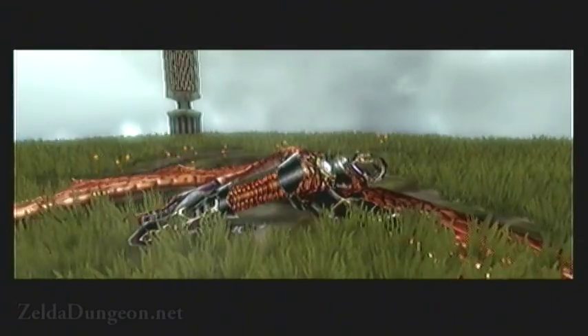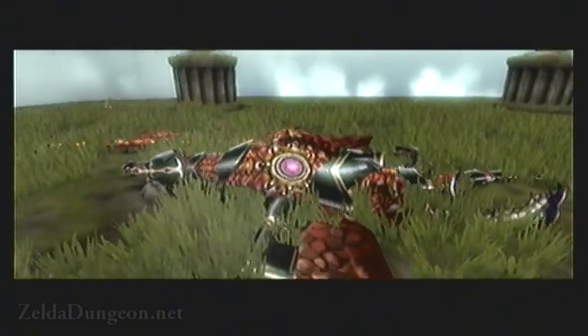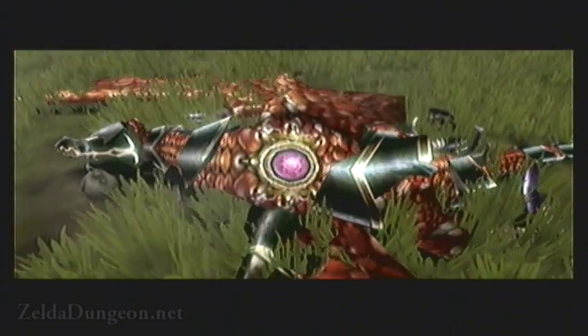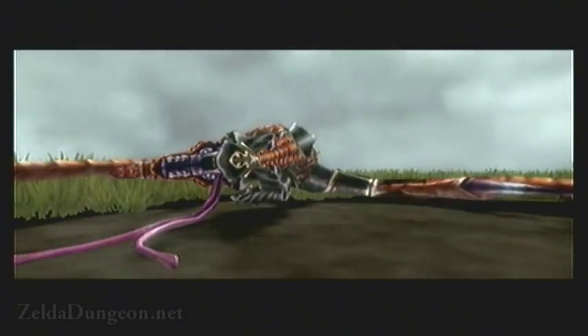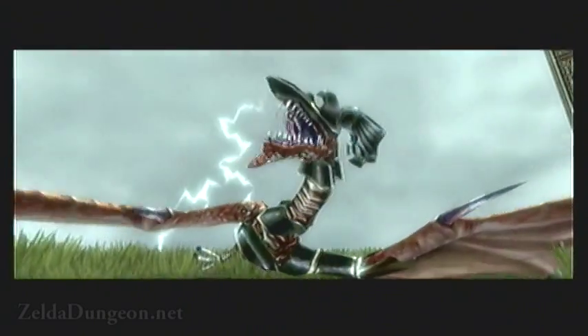This will reveal a glowing spot on its back, making it one of the few bosses in Twilight Princess not to have an eye for a weak spot. After a moment, it will get up and roar, breaking off the remaining pieces of armor and initiating the second phase of the battle.